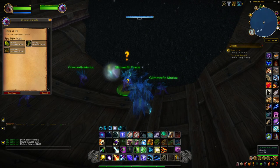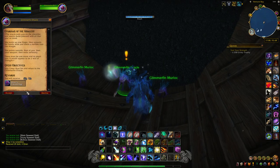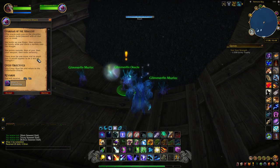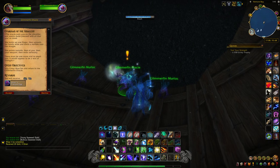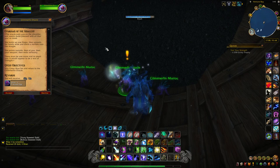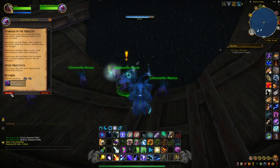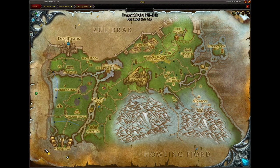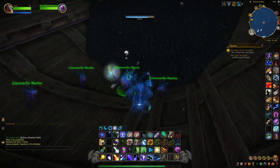We got all three of the seaweed items for the Oracle, so we'll turn them in. She'll now ask us to kill the Great Muakin — when we do, we will get our pet. The Great Muakin is level 70 and has close to 400k health, so just be on the lookout for that. He is located right around up here on the map, so we'll head to him.